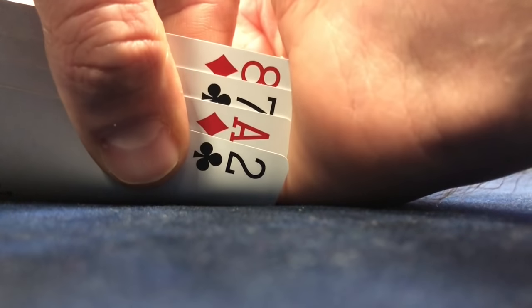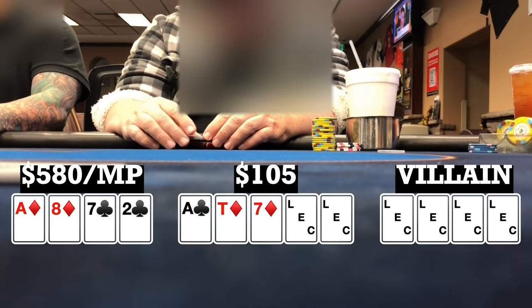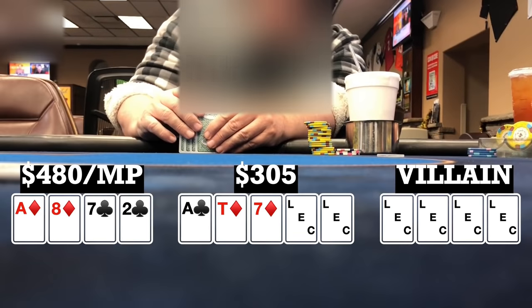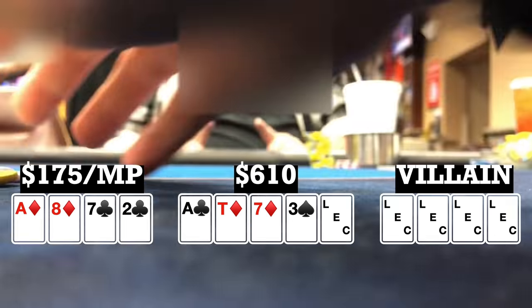Here I look down at Ace-8-7-2, double suited in middle position. Player to my right makes it 15. I call, and there's five other callers, so we're going seven ways to a flop. Flop comes Ace-10-7 with two diamonds. When it checks to me, I bet 100, and only one early position player calls, going heads up to a turn. Turn brings a three. When it checks to me, I bet 305, and my opponent folds, so we take it down.